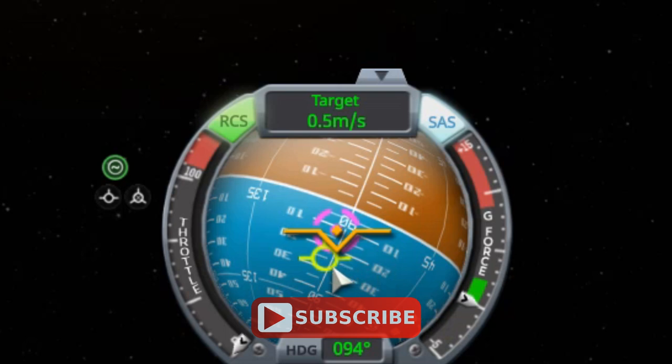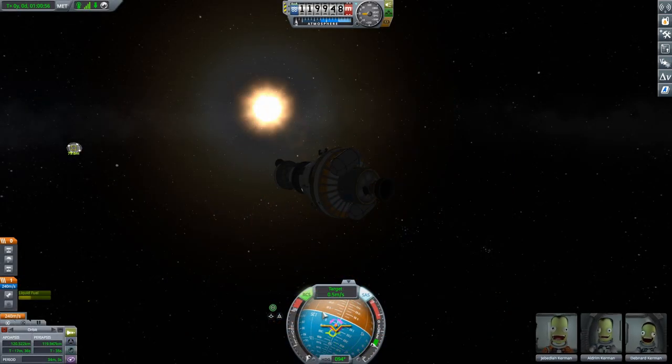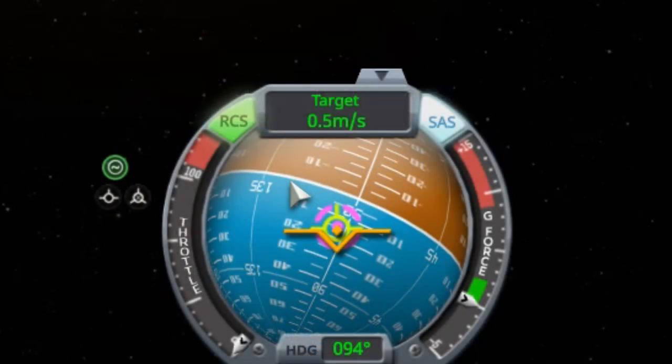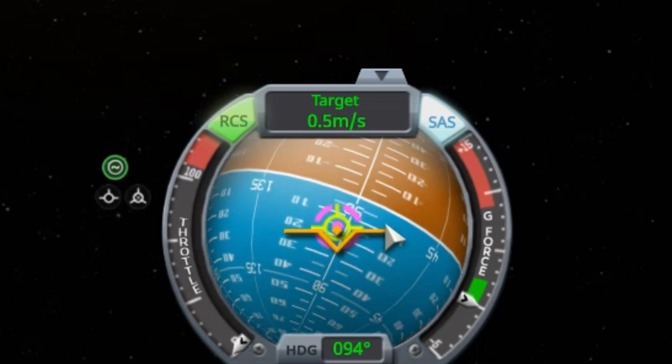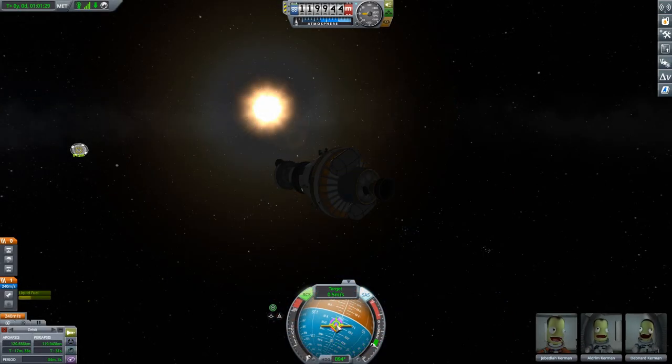Now let's take a look at our nav ball. Notice our prograde vector is actually below our target icon — the prograde vector shows you which way you're actually going, and it's clear we're missing our target. So we're going to use the I, J, K, and L keys to get that prograde vector onto our target. I can see I have to press the K key to move it up, and then use the L key to move it to the right. Now when this is all lined up, we have our ship icon — the little orange bird-type icon — our purple target icon, and our prograde icon. They are all lined up. We're going straight in.